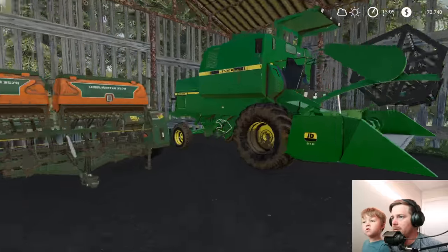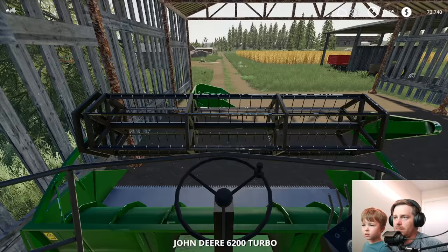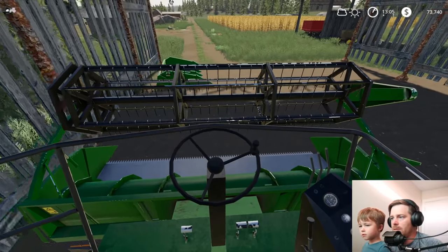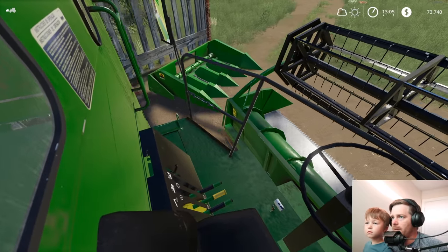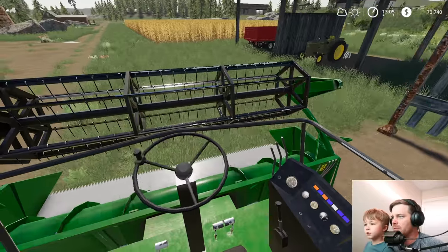You want to take our harvester over there to the oats real quick? Yeah, get started. Let's see if it does oats. Yeah, this one does oats. And then that one on the ground right there — when we're ready to do corn, that's the one for the corn. I think that one does sunflowers too.